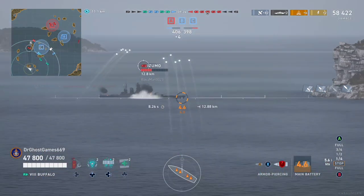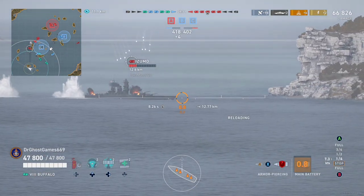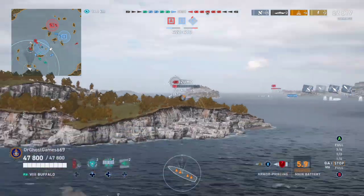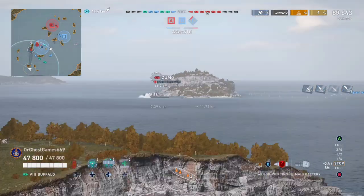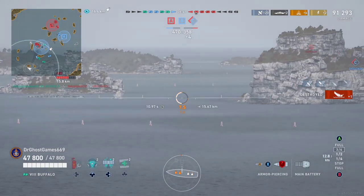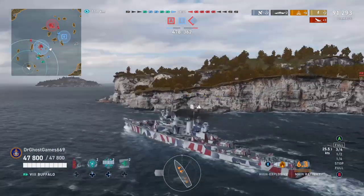Look at that Azuma out there — we are testing some AP action. We're chunking them hard. I was landing shells a little low, crashing into his belt armor, so I'm aiming a little higher now — much better results. We're getting an absolutely crazy amount of penetration damage off this Azuma. Down goes the Azuma — that is our very first kill in the Buffalo. Mark that in the history books: the very first kill was on an Azuma.